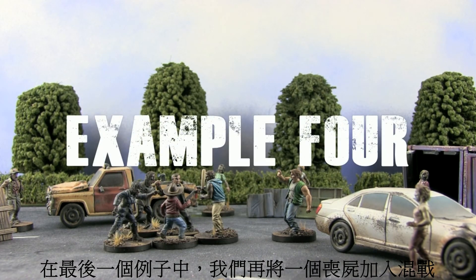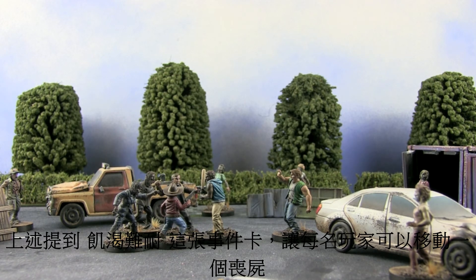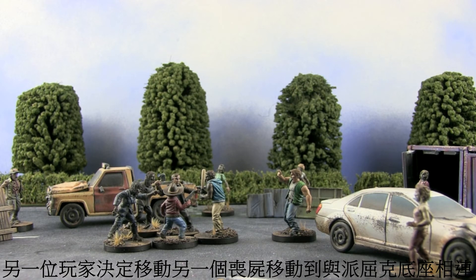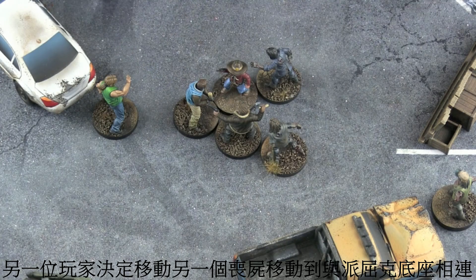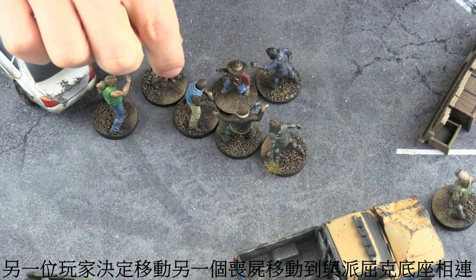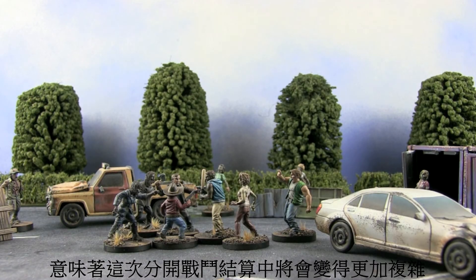In the final example we're going to add another walker to the melee combat. With the Hunger card it means that each player gets to move one walker. We've already moved one into base to base with Rick, but now the other player decides to move the other walker into base to base with Patrick, which means it gets a bit more complicated when it comes to splitting combat.